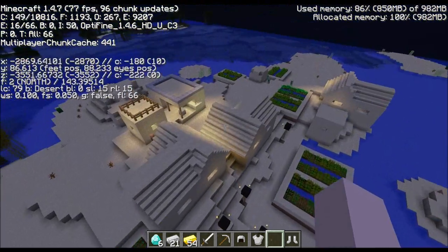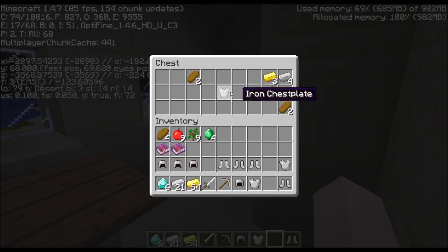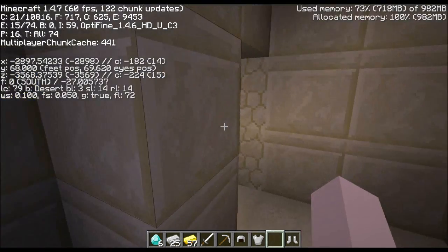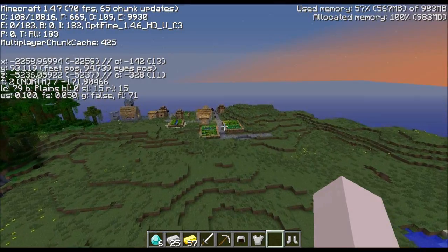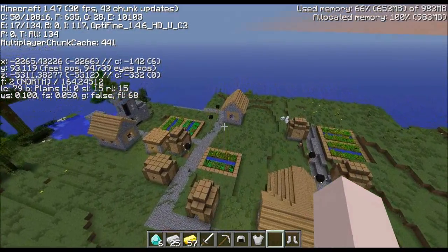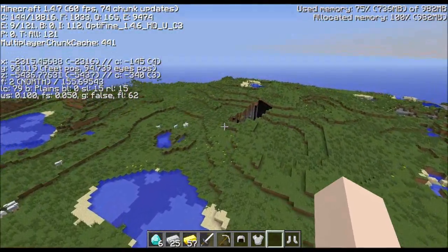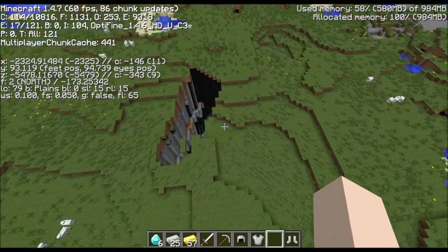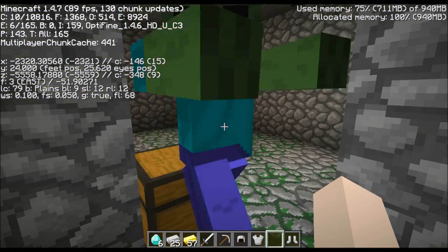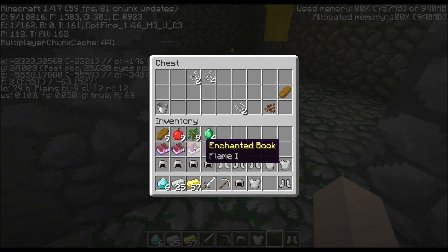Another quaint little village. Now we're coming into the plains a bit more, having some different kinds of villages - still no blacksmith in this one. Not so far away there's a nice little abandoned mineshaft, and I know there's at least one dungeon down here adjacent to this, with a nice little flame one enchantment book.